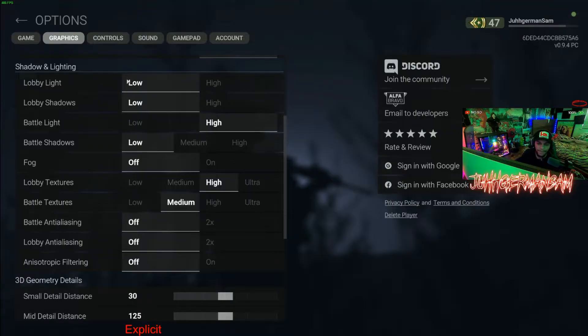Lobby Light set to Low, Lobby Shadows set to Low. Obviously lobby doesn't really matter — you could leave those at High, it's not going to change anything in actual gameplay. You could change those to Low or High, it really doesn't matter.